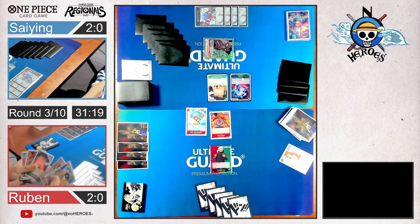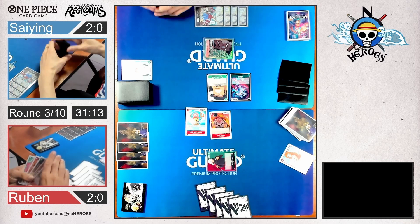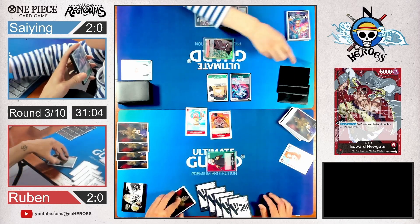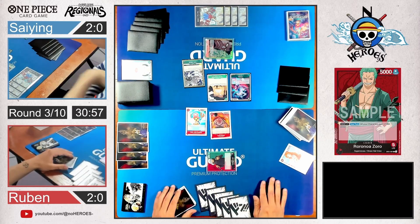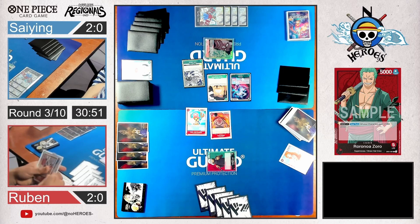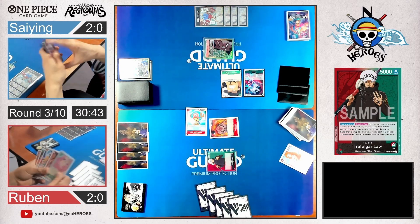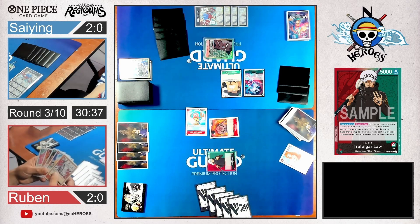Another blocker — one left Don — and a tag for five. He takes life and got a trigger from Punk Gibson. He rests Curly Dadan for his attacks. There's Law — now we get it. Just to show you what Law can do.